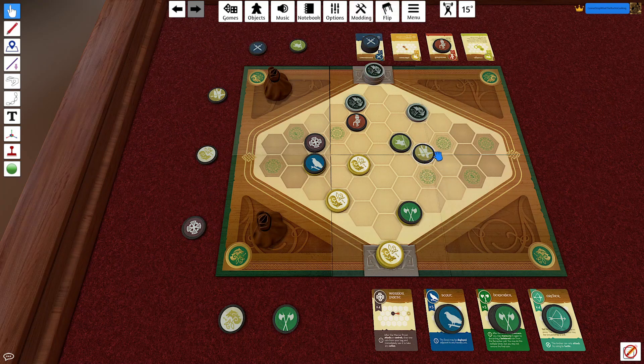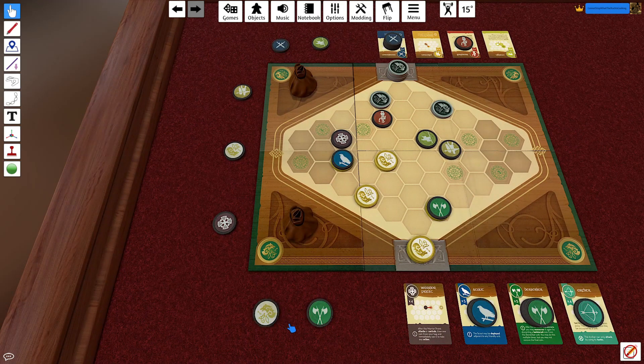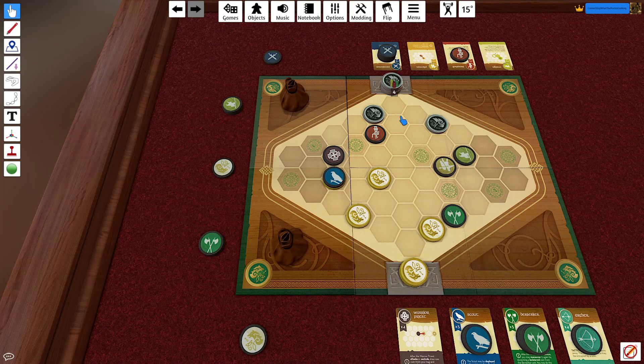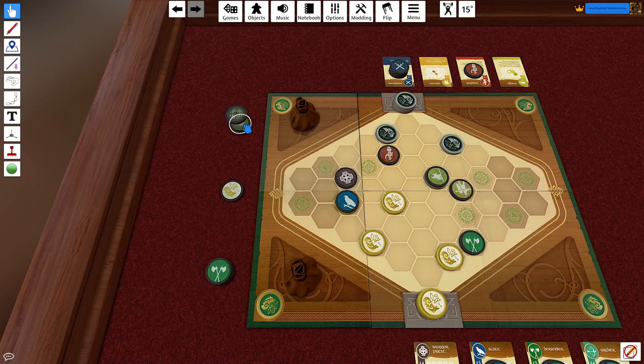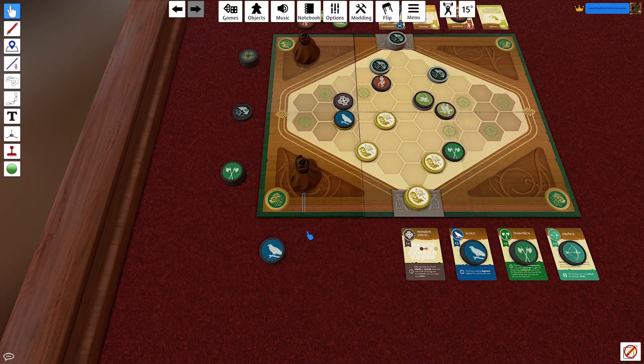This area is now almost completely free for the black team to take three more control points. I use my initiative token and move the Berserker closer to say 'don't try it just yet.' They control another marker — one for black versus two for white. I play face down to gain a Berserker, while they play face down to gain initiative, ending up with two Ensigns and a Marshal.